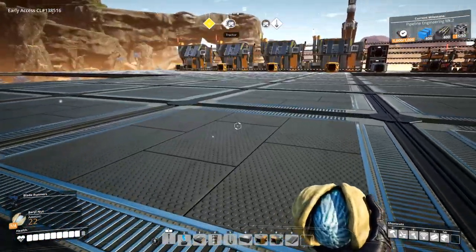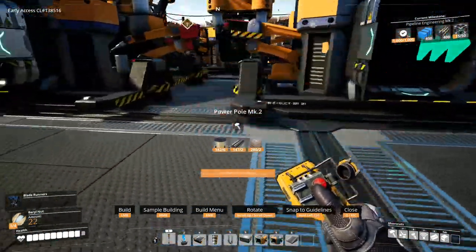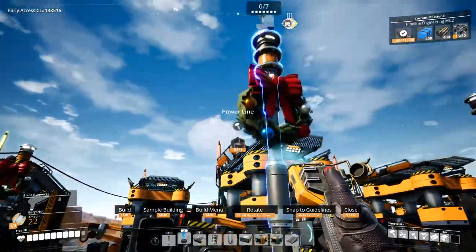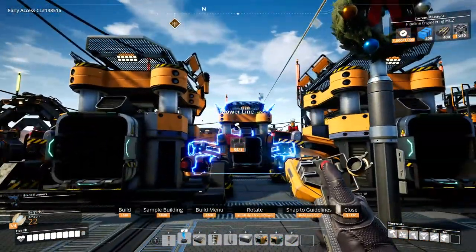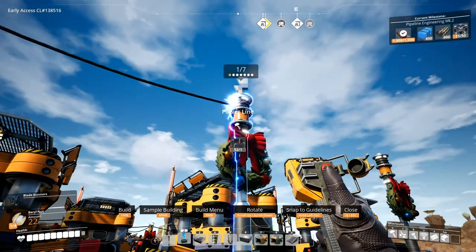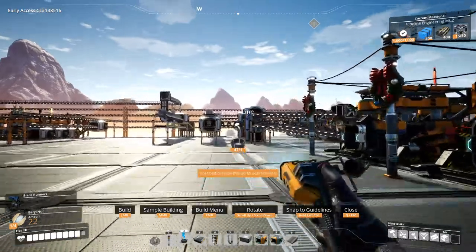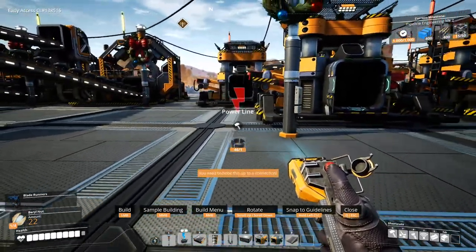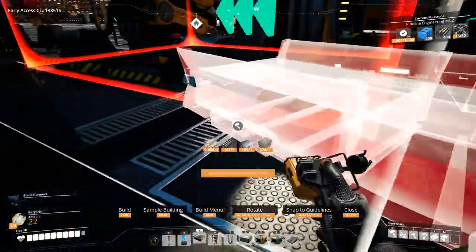Let's try something we've never done before. Let's use MK2 power poles so we can power these up — two machines per power pole. I don't like the look of it but it'll work. Put this over here, that powers this up. Let's connect these conveyors and try to get this going as soon as possible.